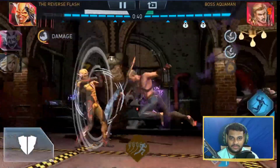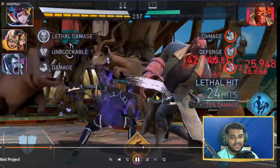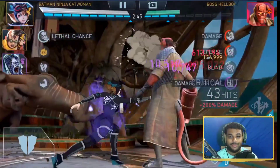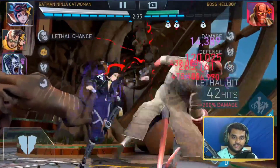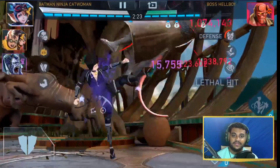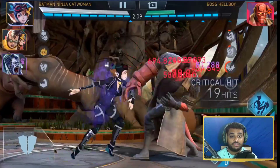Team number five is Batman Ninja Catwoman. I usually use Zatanna's Puppet with her, but if you don't have that artifact you can go with Dark Metal Cards — she'll do a lot of critical hits when she's in the corner. Batman Ninja Catwoman can do damage with DOTs, damage with special three, she can blind the opponent, reduce the enemy's defense, and reduce the enemy's power generation as well.